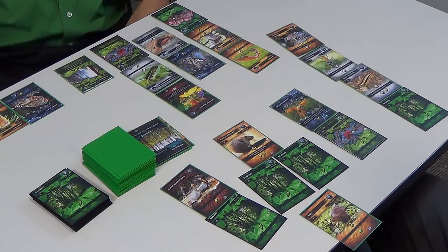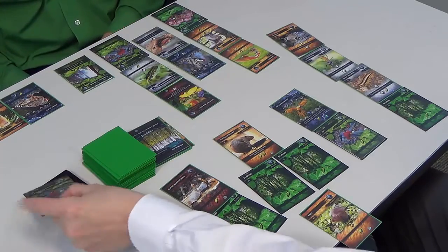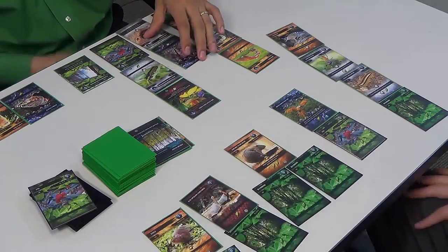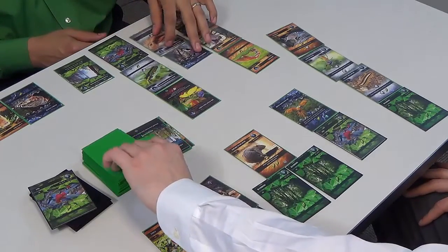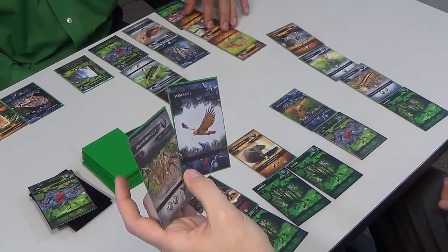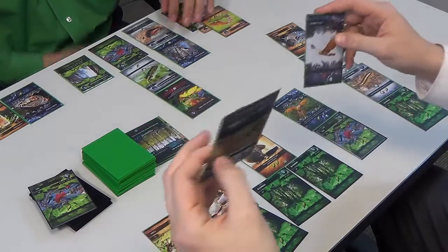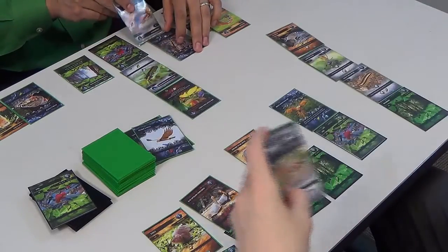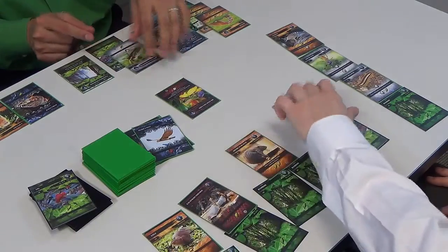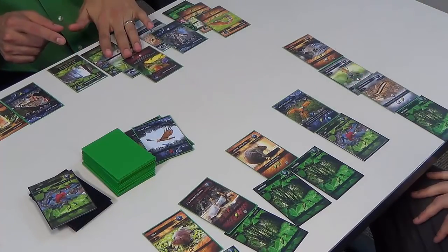I don't have too much to work with here either. I can take the top plant, put it in, and then play my vole on top of that. I don't have a hand either, so I'm going to look at the top two cards. I'll keep the goliath birdeater and discard the snake eagle. That's my three actions. I have eight more points this turn — on top of my 20, puts me at 28.